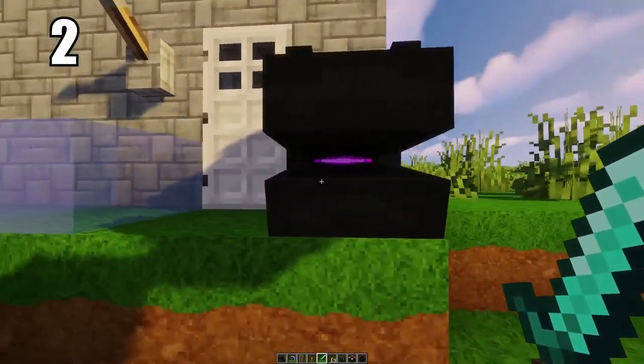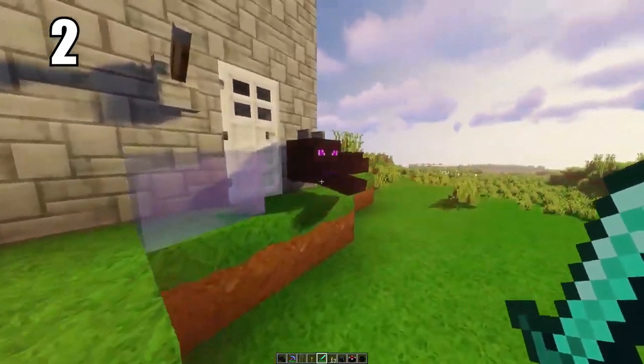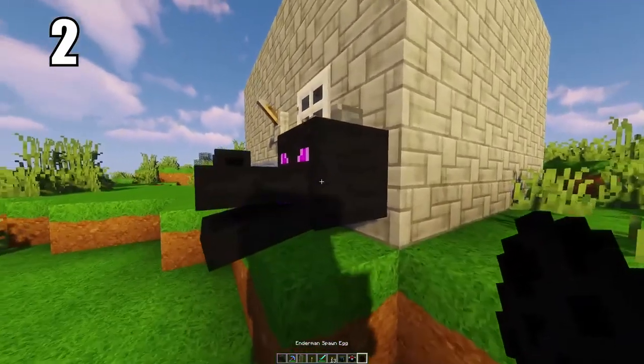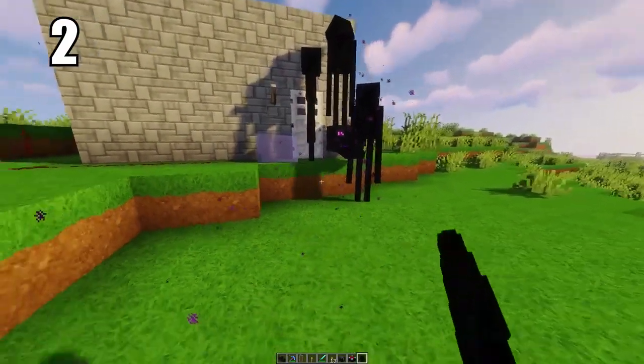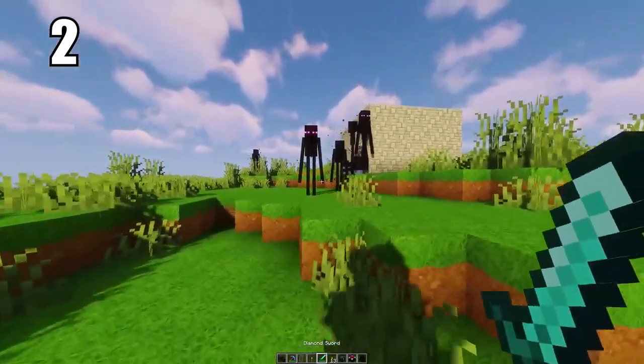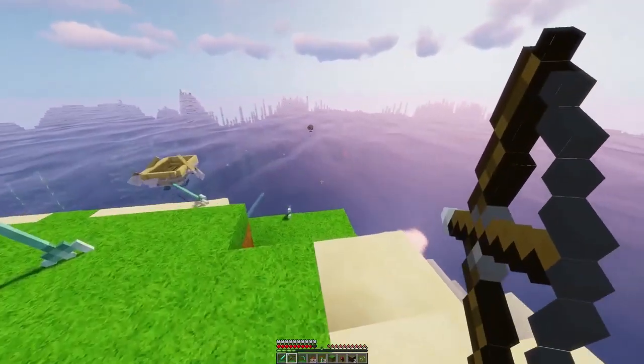Tip number 2: if you do end up defeating the ender dragon and you get the dragon egg, hold on to it and keep it somewhere safe. There is literally only one per game and they're so rare — you can't even spawn them in creative mode. The dragon egg, if you manage to get it, is the most rare item in the game, so hold it tight and keep it somewhere where you're not going to lose it.